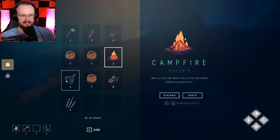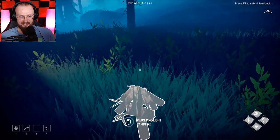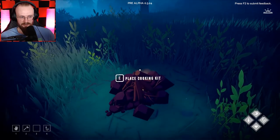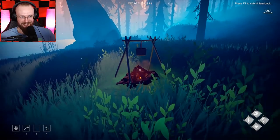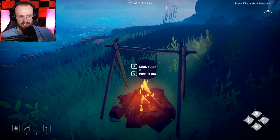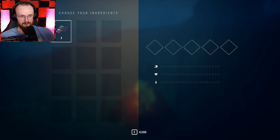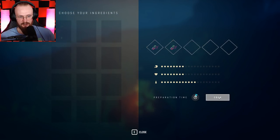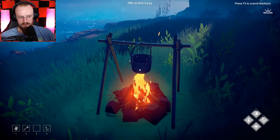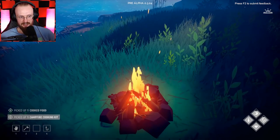First things first, we got to set a camp. Stack limit zero — everything is fine. It doesn't look like I won't be able to keep doing that campfire all the time. Place and light campfire. So we're going to place that and light it up. Place cooking kit. Let's place the cooking kit. And look at that — is that not beautiful? This is so cool. Pick up rig and cook food. So I'll be able to cook these things. Wait, you don't even require any sticks? You literally don't require any sticks.